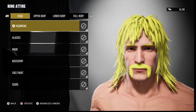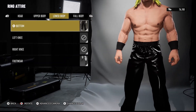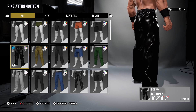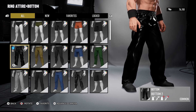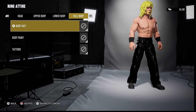Ring attire is pretty simple. I kept the left wrist and the right wrist default. For the bottom I used a leather pant — I was going for almost a biker, sort of Hollywood Hogan look. And he's got the default boots because they look like biker boots to me. Didn't do anything in full body.